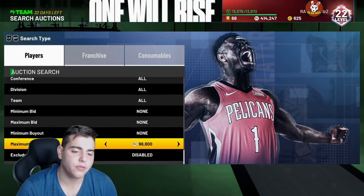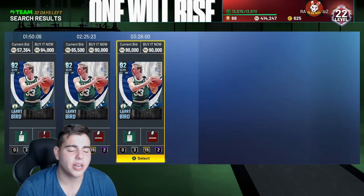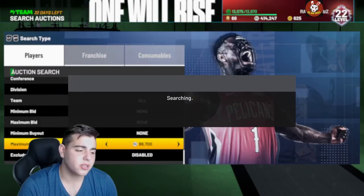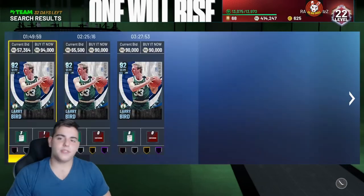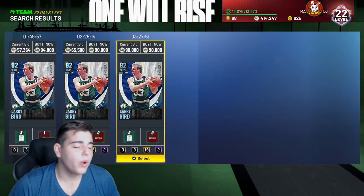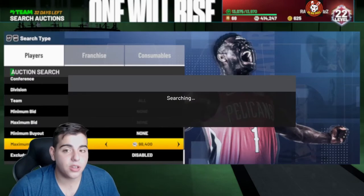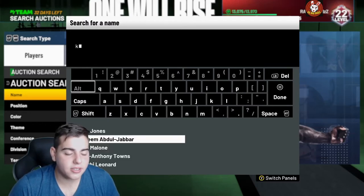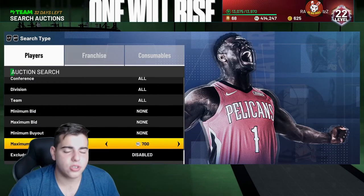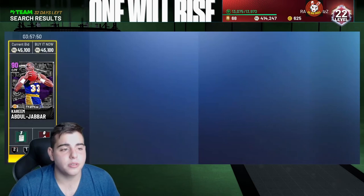Would I sell all these cards I'm showing you? Yeah. Larry Bird at 90,000 MT — the market is super high right now. When Larry Bird first dropped he was up to 65K. The real question is will Kobe Bryant go up in value? Will MJ go up in value? It's a very big possibility, but they are Amethyst, not Diamonds. I think they just continue to drop — Amethyst usually continue to drop. But for the next month or so, those cards are going to definitely be usable.